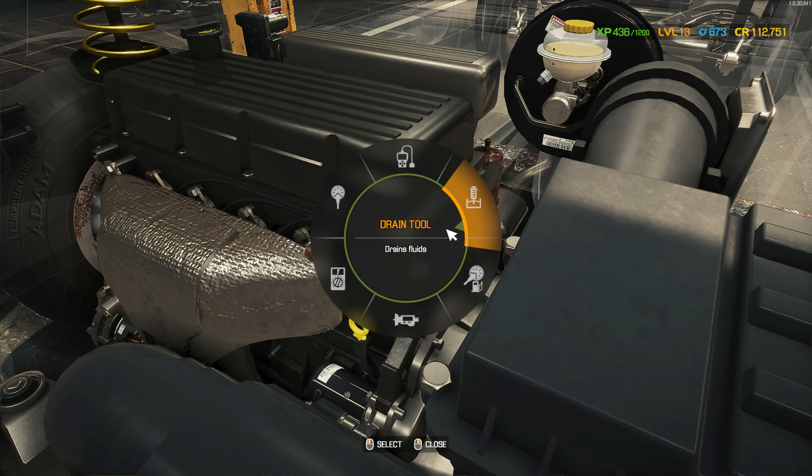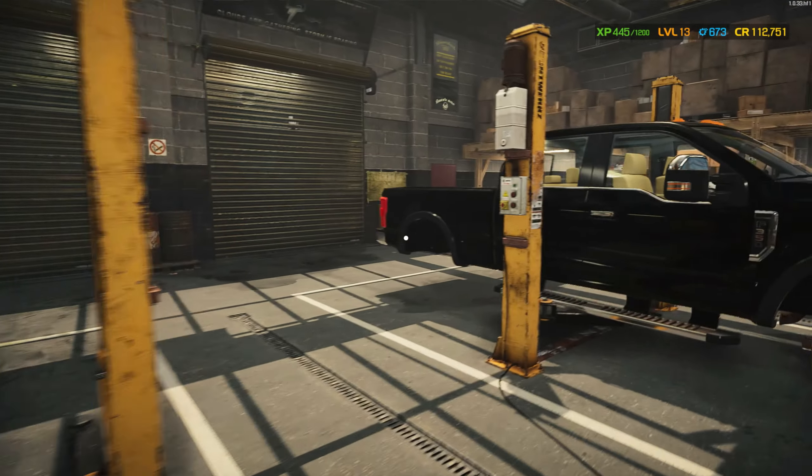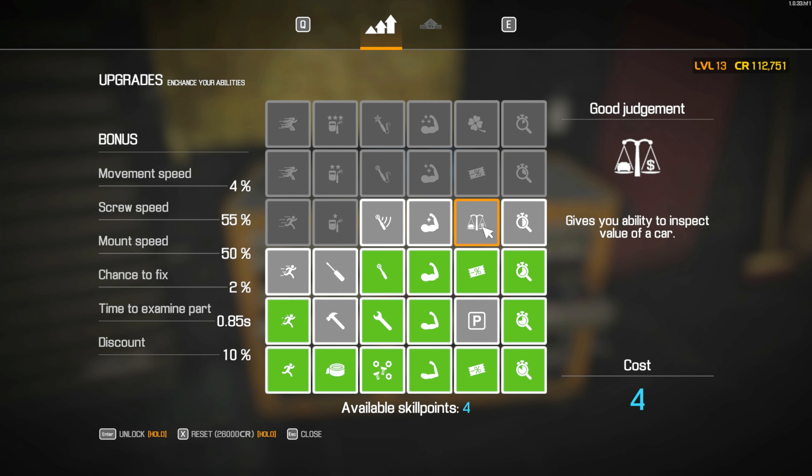Let's do this. Diagnostics. Nice. The spark plugs. I forgot to do the upgrades — we have upgrades now. So we've got four available. That's going to cost four. Gives you the ability to inspect the value of a car. That is something that is quite — actually, hmm. I think I'm going to do this though. This is a good one because it's going to help us in our live streams.